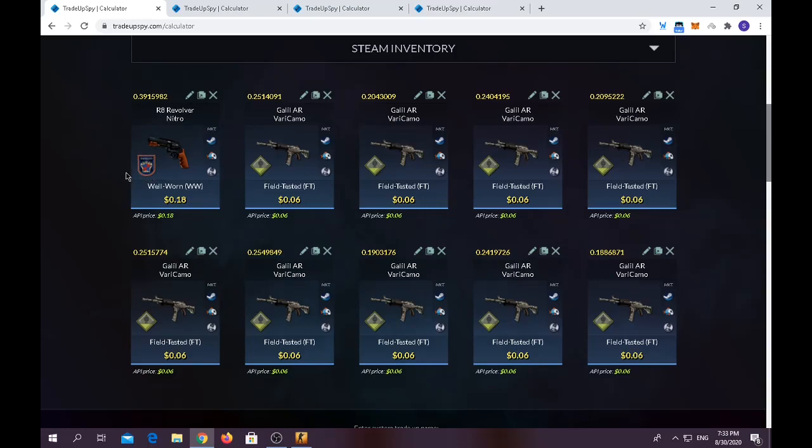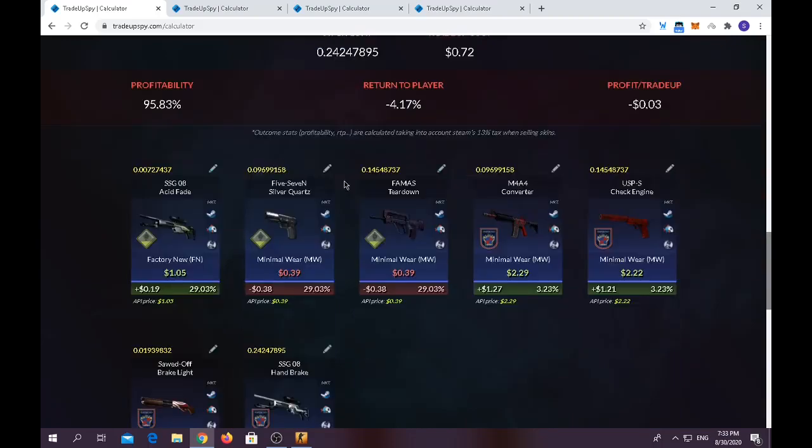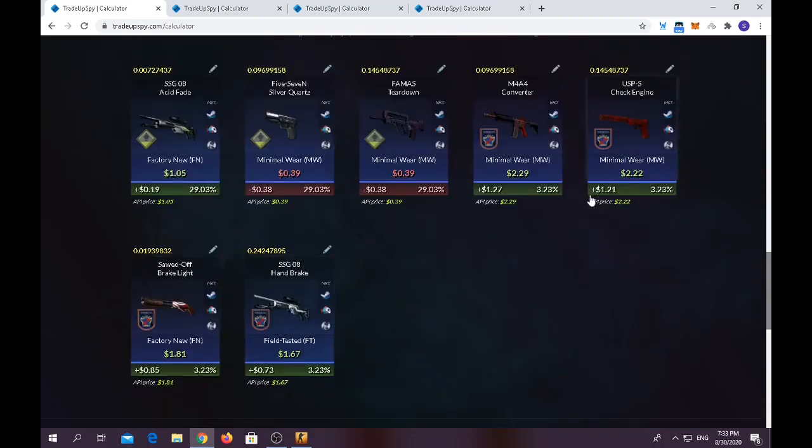For the first trade-up, you have to use one well-worn 2018 Inferno Collection skin and nine field-tested Safe House Collection skins. I chose the Galil AR because it's very easy to find, and the R8 Revolver — you only need one and it's pretty easy to find also. Trade-up costs around 72 cents, average float should be below 0.26. For the outputs, anything from the 2018 Inferno Collection skin is profit, and the AWP Fade is profit also. You have around a 60% chance of losing half your money.